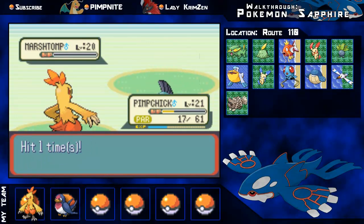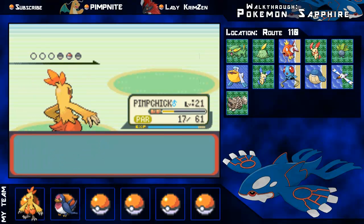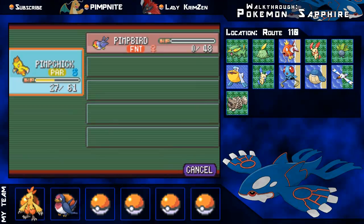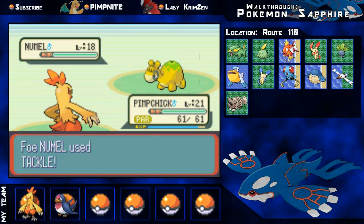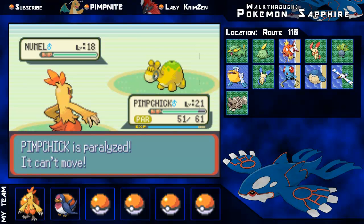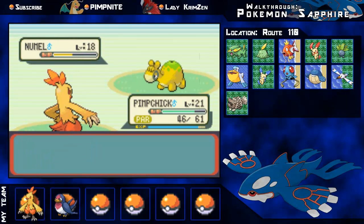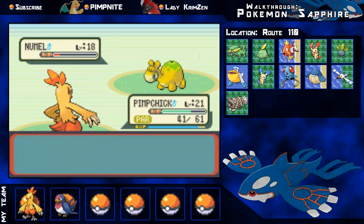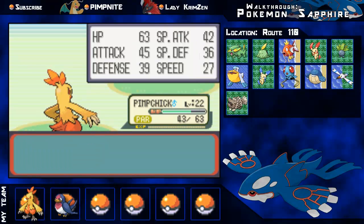That gives a nice chunk of XP - 615, nearly to level 22. His last Pokemon is a Numel, a little Fire type. I quickly use a Soda Pop just in case. Numel only has Tackle so I go for Double Kick. It does have Growl but that won't bother me much. I get paralyzed twice in a row, which is rough, but eventually land Double Kick again and one more should finish it. Another tackle hits me and I take out the Numel with Double Kick - that takes me to level 22.